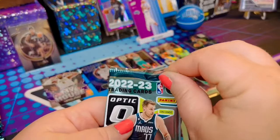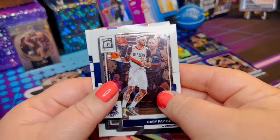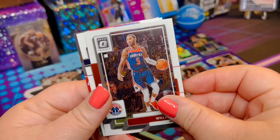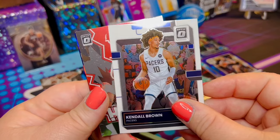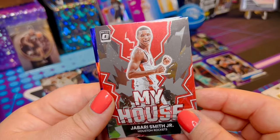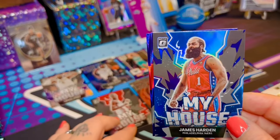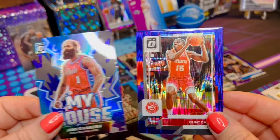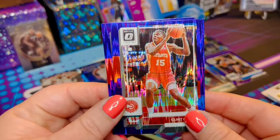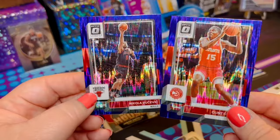It's a Mega Box. I haven't pulled an auto from a Mega in a little while. When I started collecting, that was my thing — I didn't have to buy the Hobby Boxes for autographs, I was just pulling them out of Megas. Heck, even a Blaster Box or two. My House — Jamari Smith Jr. Another My House for James Harden and his beard. And then we've got our purple prisms — is that Clint? Is it Capella? And Nikola with the Bulls. Gorgeous cards.